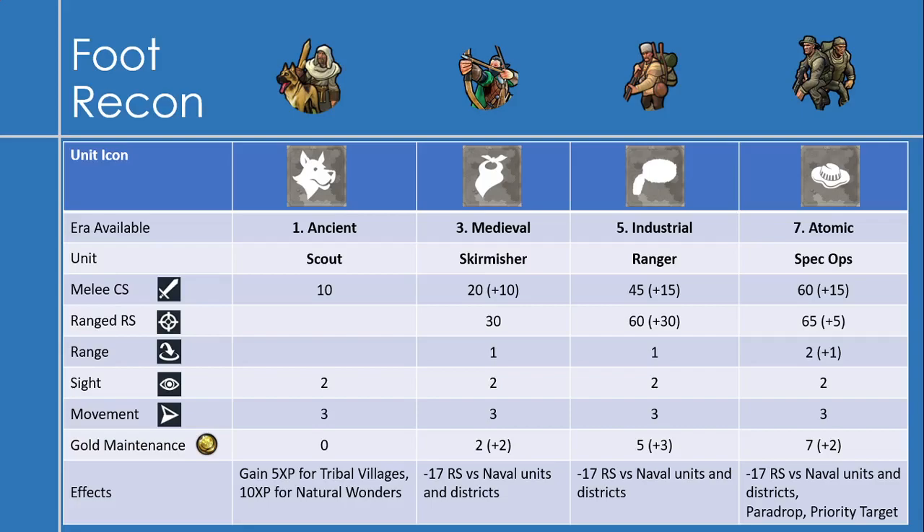The next unit is the skirmisher, available in the medieval era with 20 melee combat strength — not that great in the medieval era. But it does get a ranged attack with a ranged strength of 30 and a range of 1, which is not that great. Same sight, same movement, and a gold maintenance of 2. Because it's a ranged unit, it gets a debuff of minus 17 ranged strength versus naval units and districts.